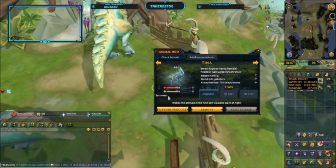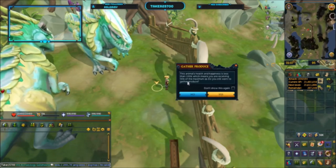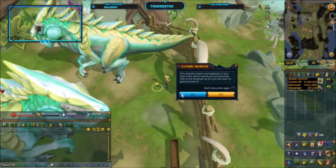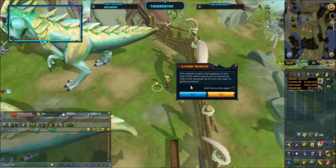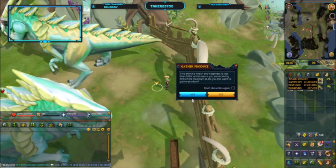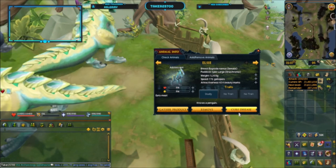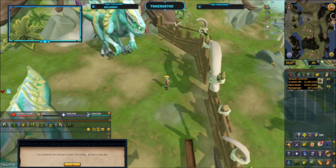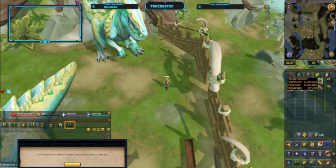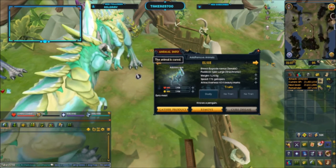Pay attention — we have an adult here. If you gather the produce, you'll get a warning that says this animal's health and happiness is less than 100%, which means you're receiving 50% of the maximum XP. Do you still want to gather produce? I say no — I'd rather check it at elder later. This lady here has a disease: the animal's nose is very dry. Probably the dry nose treatment — yes.